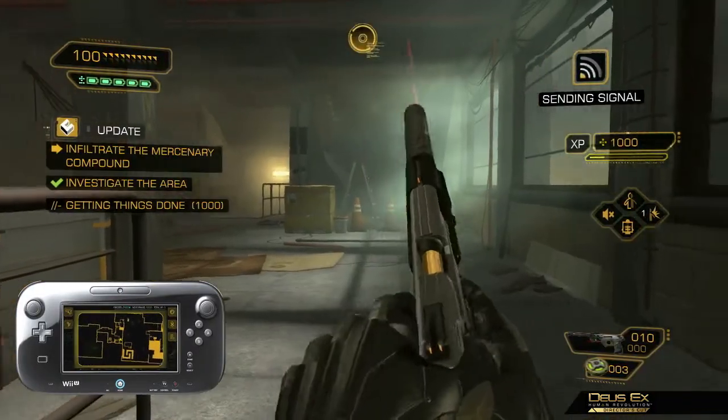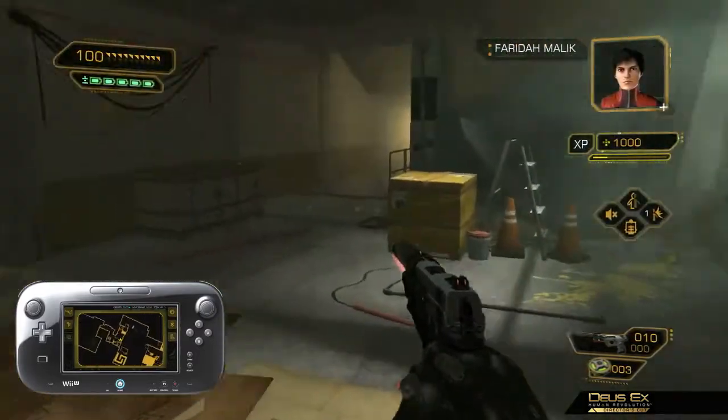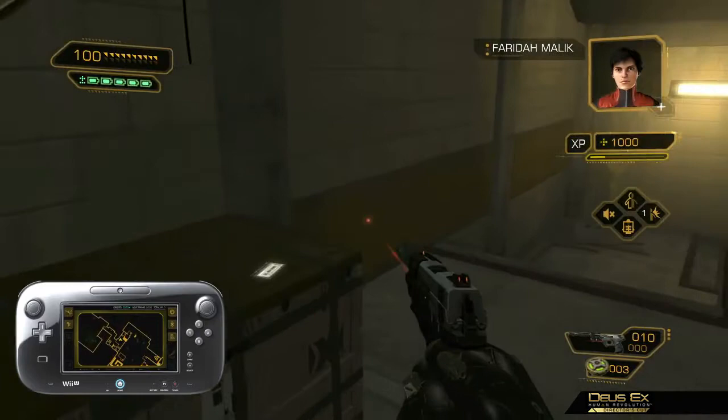Get out of sight, now! Why, what's going on? They're here — the mercs who killed Megan and her team. Fuck! I'm going in.